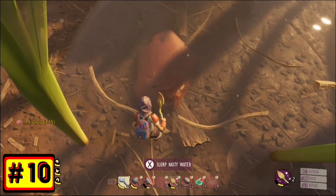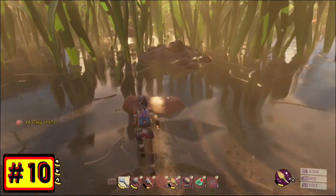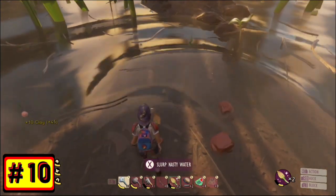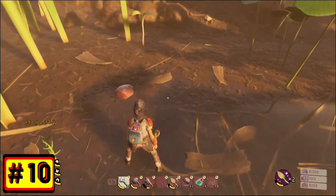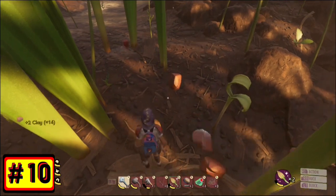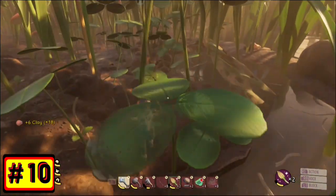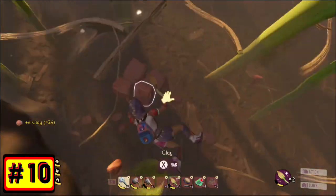Number 10. You know that shovel animation where after you hit the clay you do that really slow upward swing? Well, in Grounded 9.0, since you can cancel your attack animation using the block, as soon as your shovel strikes the clay, block — and it will stop the animation so you can strike it again. It speeds up the gathering of clay primarily, but it can also be used underwater if you want to speed up your underwater harvesting with a shovel.